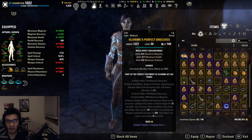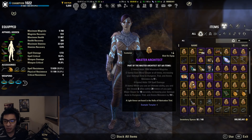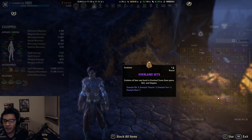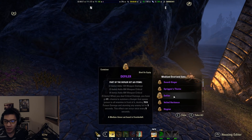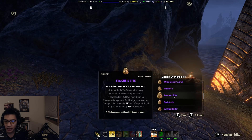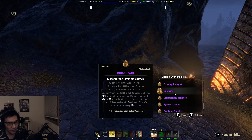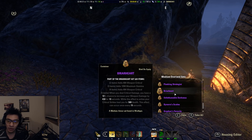Another front bar set option is Briar Heart — a medium armor set you can get from Wrothgar, either as a drop or purchased off guild traders. This is a front bar set that comes in medium, and you can get the jewelry in Robust. Make sure to get the Robust jewelry — you can also find Arcane and Healthy Briar Heart jewelry so just be careful. This is a good option if you don't have access to Summerset and can't transmute Advancing Yokeda, and don't want to farm AP for Deadly Strike.